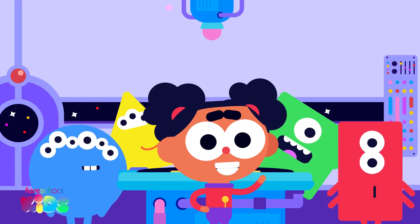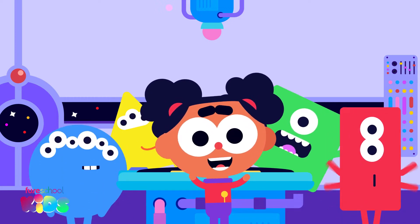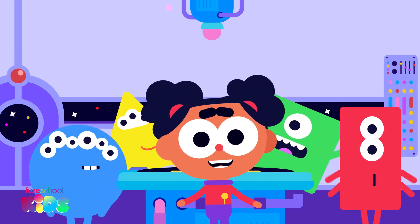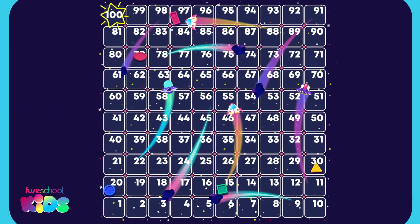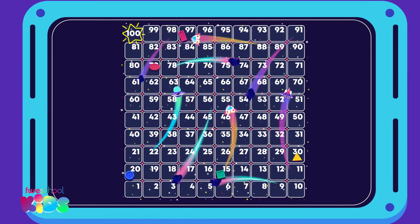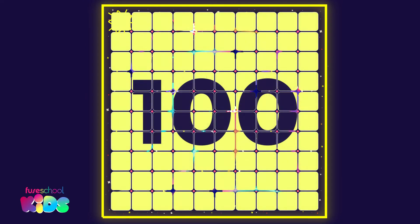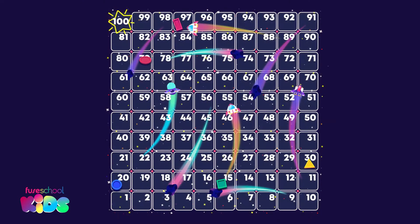Hello again, I'm Ava. Today I'm playing Rockets and Meteors with the Shape Aliens. We will use my special game board to learn about counting to 100. My board is a 100 square because it has 100 squares. A hundred square can help us count.